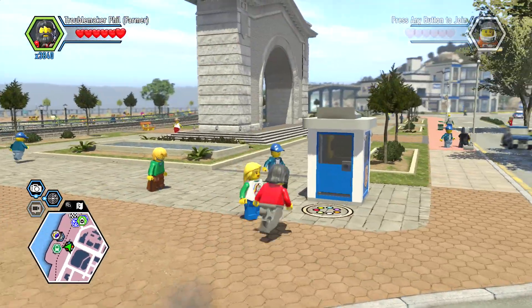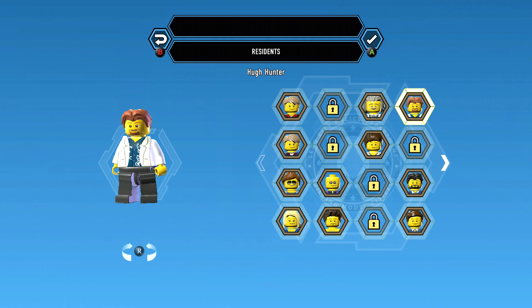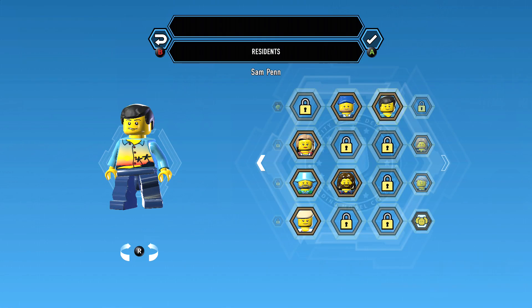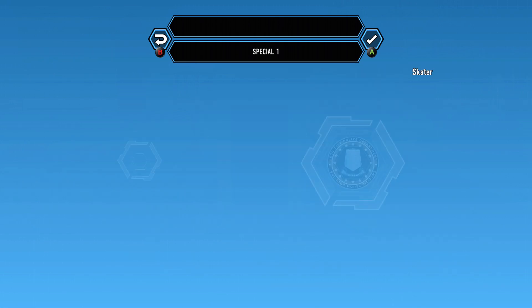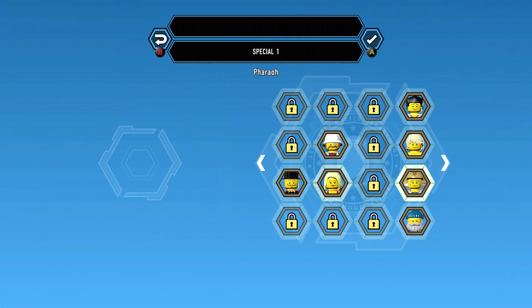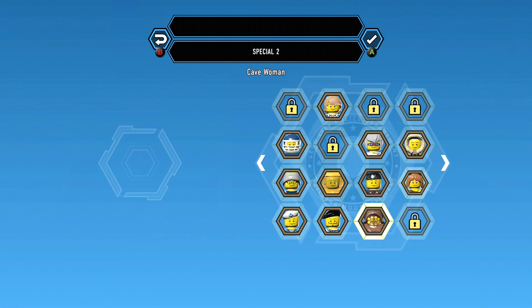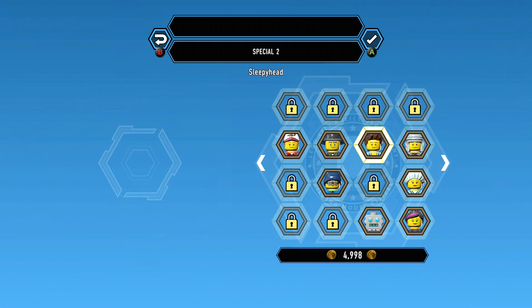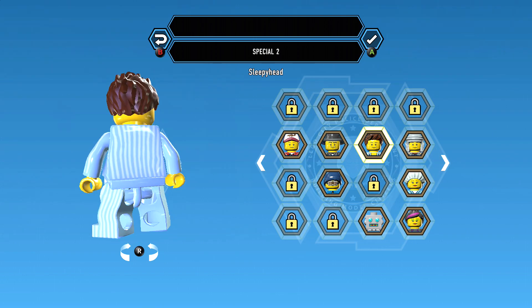Alright, so I have like five of those pads I can open. And I guess Sleepyhead — what is he gonna be? Is it gonna be a resident and I just have none of the stud bit things to unlock them? That'd be rather unfortunate. But there is Sleepyhead — it's probably just like a dude in his pajamas. And yes, he is a dude in his pajamas, but he's got some cool hair.